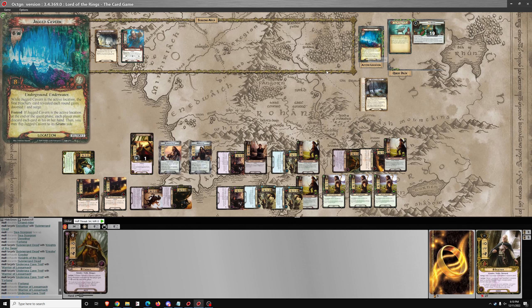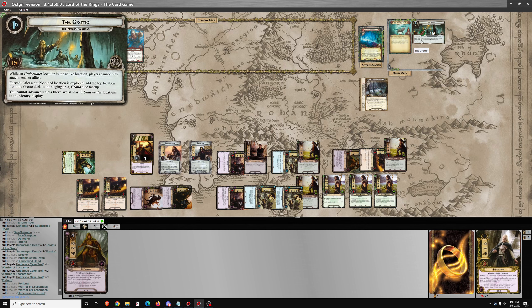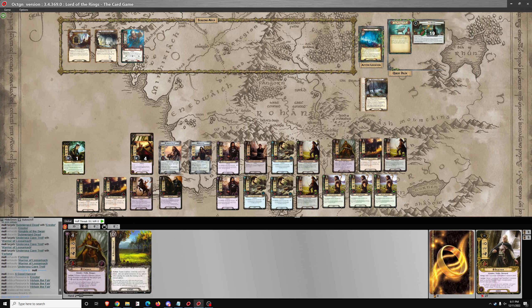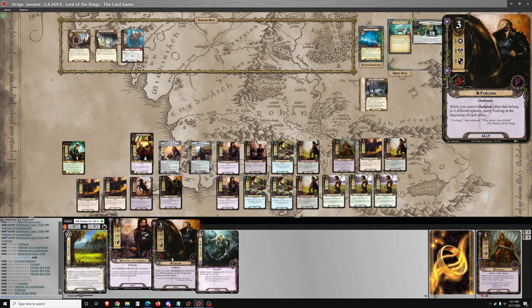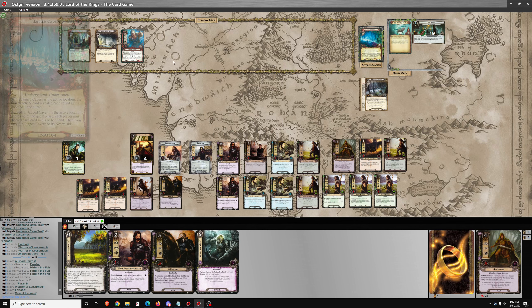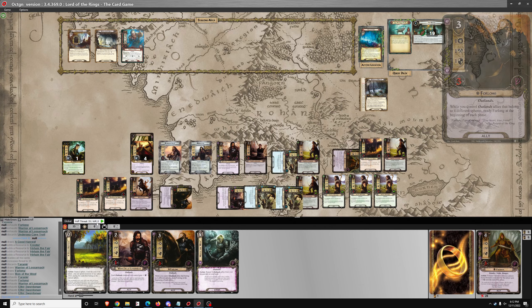Moving on to the next round. What are the underwater effects? Can't play attachments or allies. Encounter cards can't be cancelled. First Treachery gains Doomed 1 and Surge. If it's active at the end of the quest phase, we must discard each card in the hand. We can't play this Warrior of Lossarnach — no problem. We want at least 20 progress — let's go to 25.